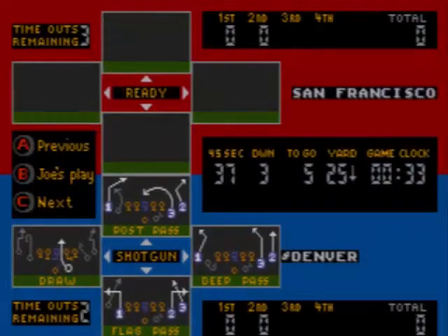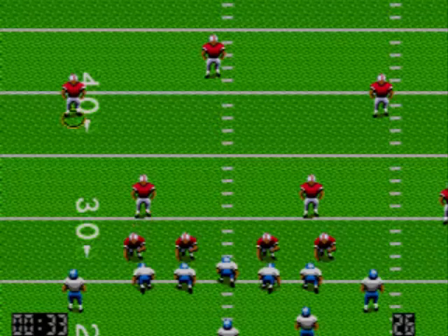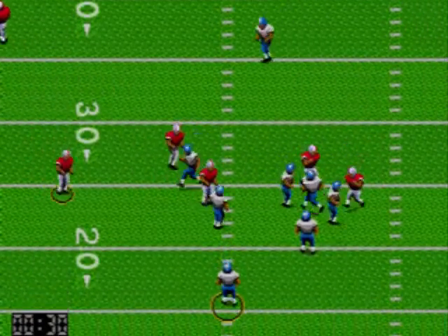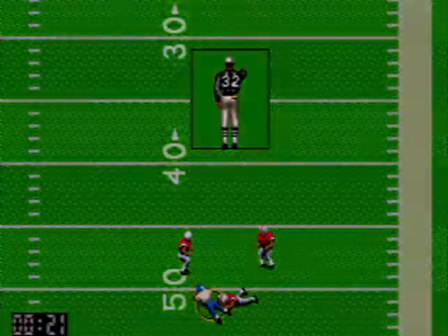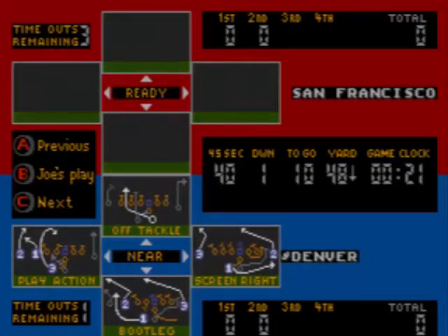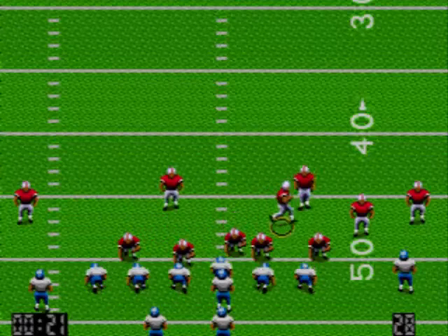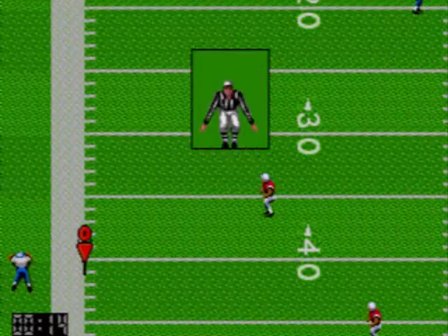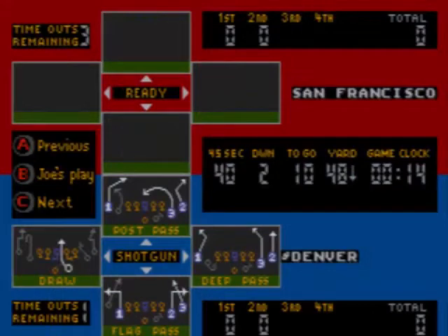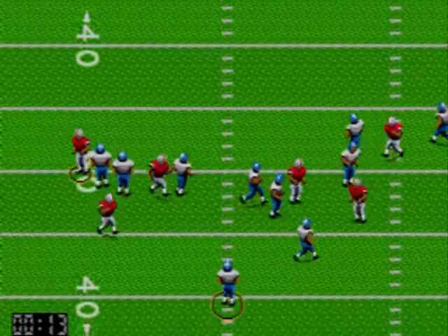Ya vamos a acabar prácticamente el segundo cuarto. Habéis podido ver a los lados, en las zonas de las líneas de banda, unas señales: la señal de abajo indica en qué línea se encuentra nuestra línea de melee, es decir donde empieza nuestro down, y la otra línea representa dónde se consiguen las 10 yardas para resetear los downs. Normalmente cuando el equipo llega al cuarto down intenta patear el balón para mandarlo lo más lejos posible, o si estamos cerca del touchdown intentar tirar directamente a los palos para conseguir algo de puntuación.